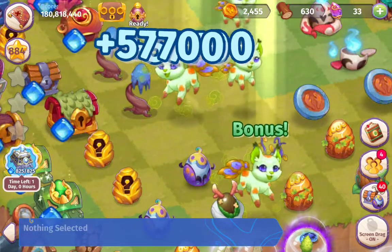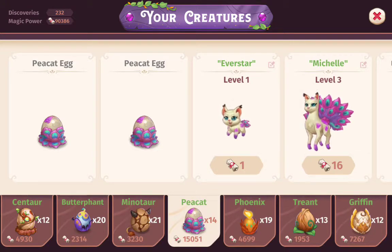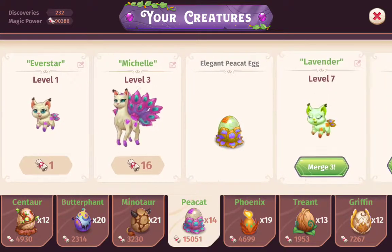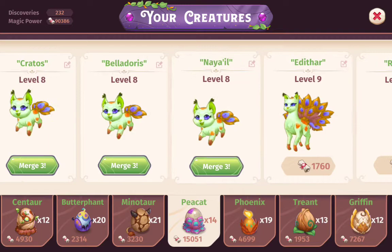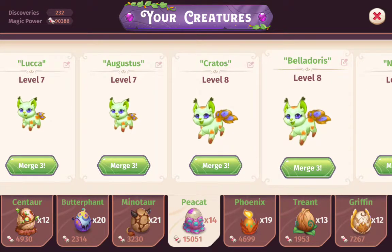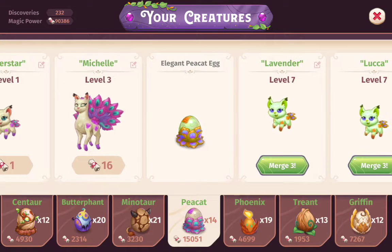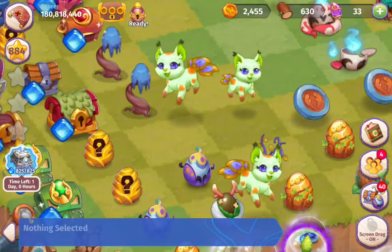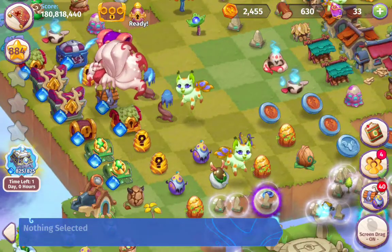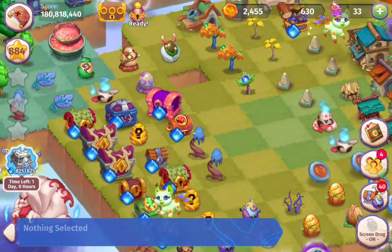And there we go, so we're now on 90,000 creature power - that's pretty cool! Excited because we're only 10,000 away from 100,000 to open the next lot of land. Awesome! And we've got some more level eights of these wonderful pea cats with that green hue coming off them - very cool as well. Best way to boost up your creature power is getting those tier twos.